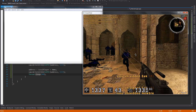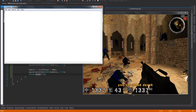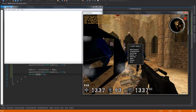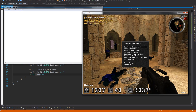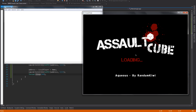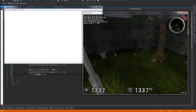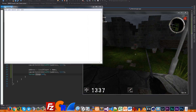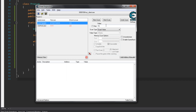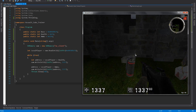But before we do this, we're going to learn how to find addresses. Let me start a new game where I'm alone on an empty map. So here I am on an empty map. I'm going to first stop the process, attach the CE client, then go back in the game. Let me die real quick.